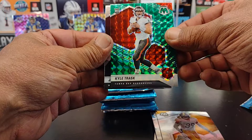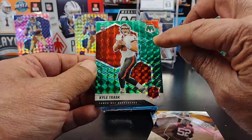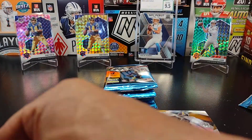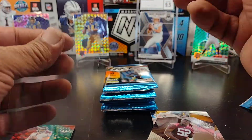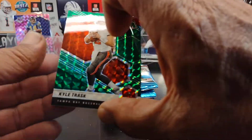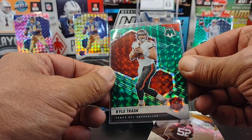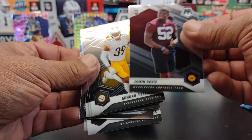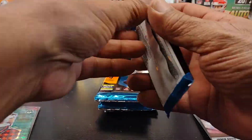All right, here we go. We've got a Kyle Trask right here, and this might be the red — or this could be the green parallel right here. I'm not exactly sure. Jammin' Davis. Some more packs.